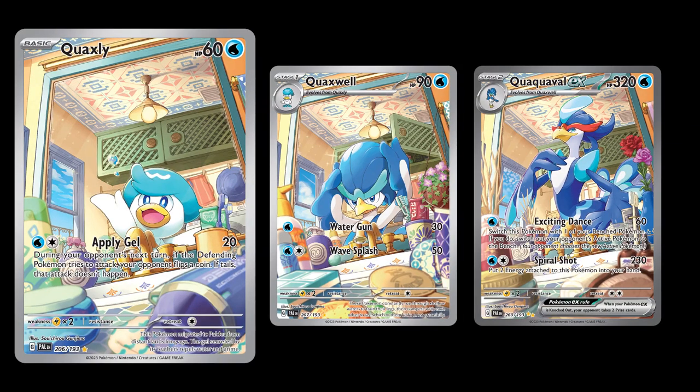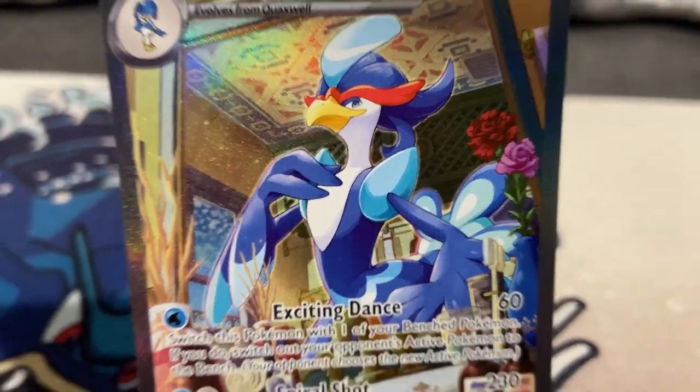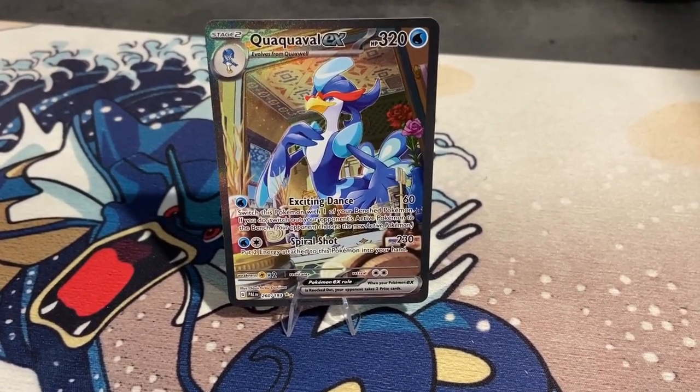Quaxly starts off somewhat carefree about its looks and a bit messy. But when it evolves into Quaxwell, it starts to care a bit more about its appearance and even starts to use more care products while keeping things somewhat organized. And when it finally evolves into Quaquaval, you can tell it's quite confident about its appearance and is maintaining its surroundings more.